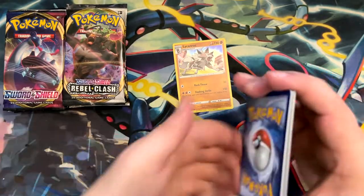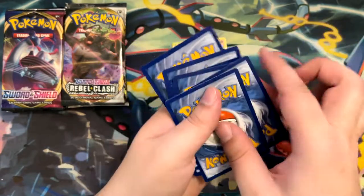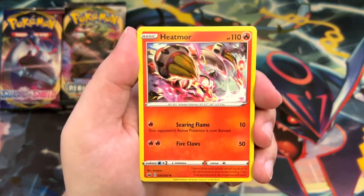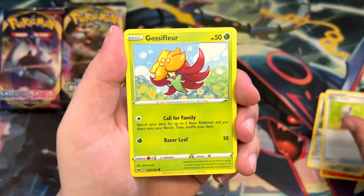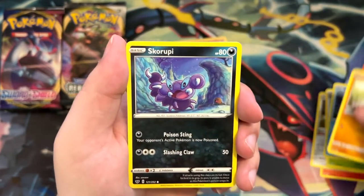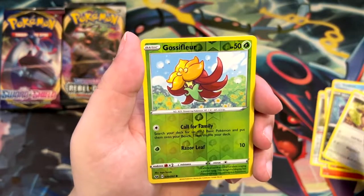Sword and Shield Base Set. It was pretty surprising to me, although it was a pretty cool opening, I have to admit. Let's see what we can get in here: Heatmor, Stunfisk, Hyper Potion, Gloss Fleur, Goldeen, Diglett, Hoothoot, and a Holographic Gloss Fleur.